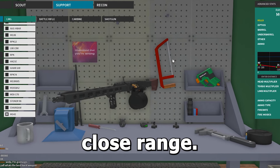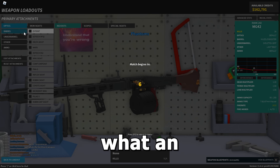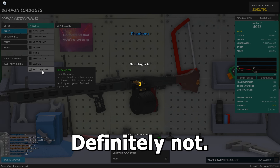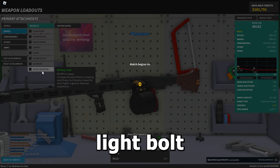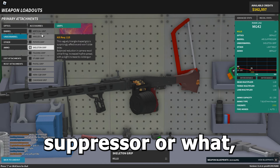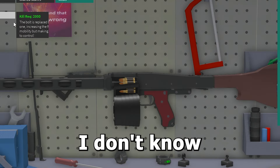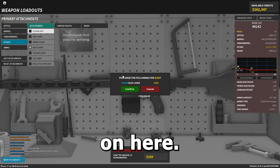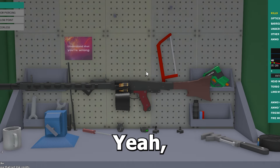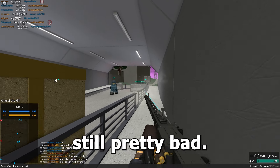The damage on the MG42 isn't necessarily bad — 25 at long range, four-shot, three-shot close range — but it's just not usable with this setup. I wonder what a proper setup would look like: maybe an ARS suppressor, angled grip, and green laser. That might actually be decent.